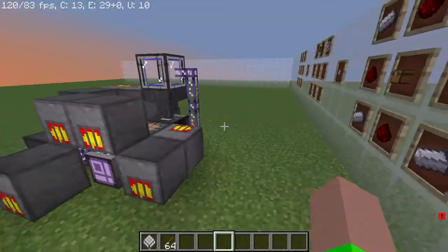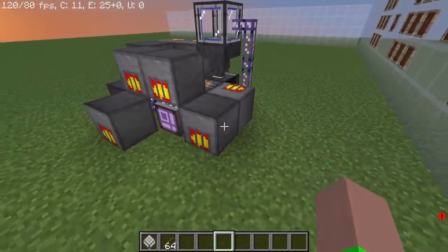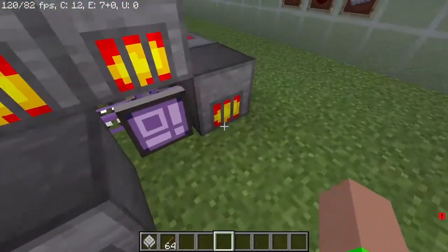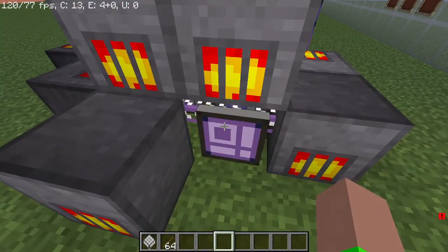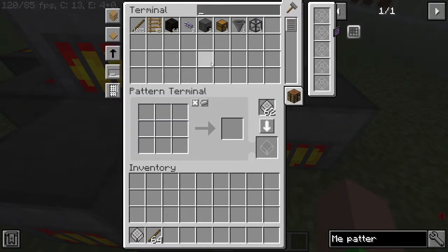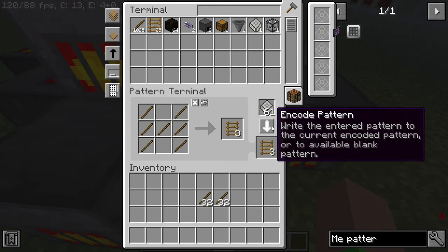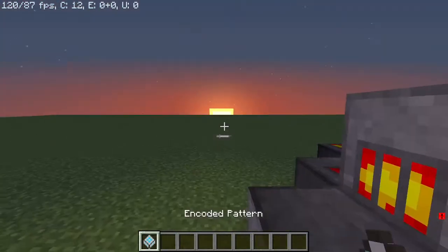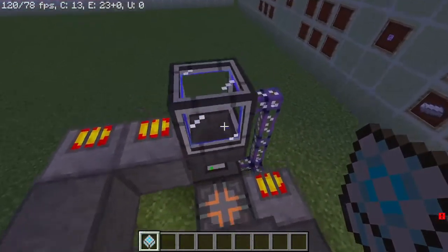Now here's how you're going to want to assemble everything. You'll need all the vibration chambers, which I show how to make in my parts one, two, and three of how to make, use, and power the ME storage system — I highly recommend you go see those. Now here in the terminal, we have something that we can program: we put the blank pattern in here, hit encode pattern, and grab it.